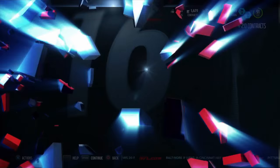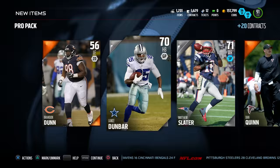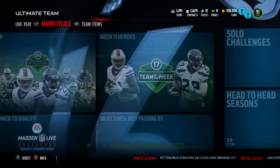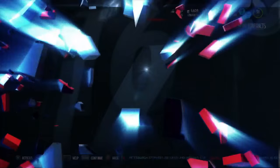Next pack up — let's see if we can get an elite. We get a Latavius Murray — not what we want to see. We also got a Matthew Slater. Nothing too much in that pack, so we're going to quick sell everyone so we can get a couple more packs. I think we'll hit two or three more.